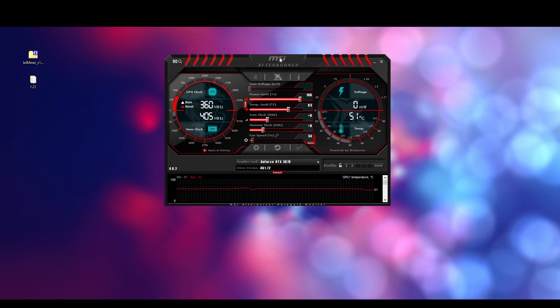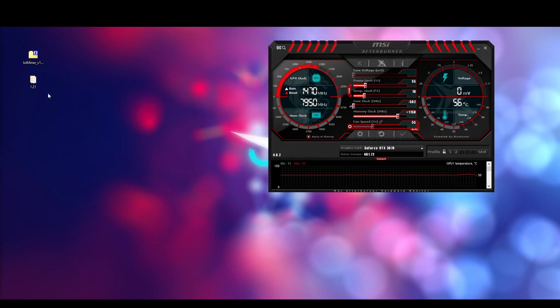I'm using a 3070 and the best settings that work for me are: reduce the power limit to 55, core clock to minus 502, and memory clock increase to 1150. I'll leave the fan at auto speed and save these settings.